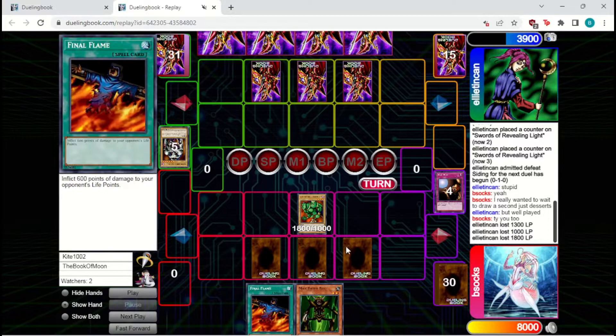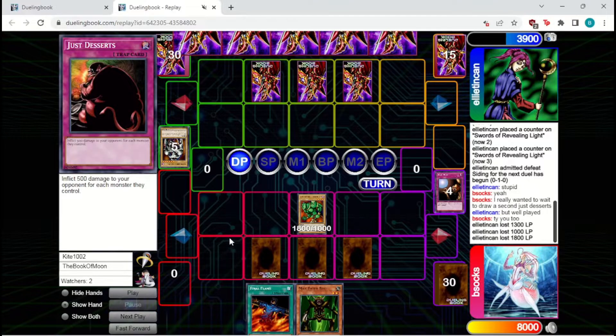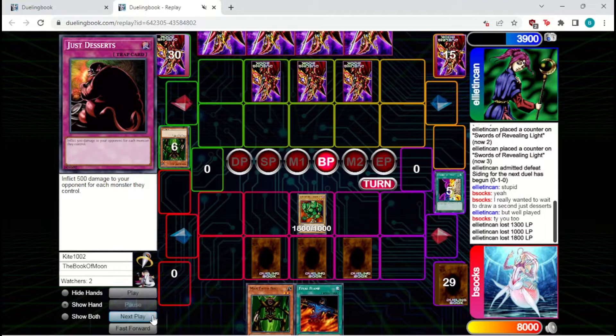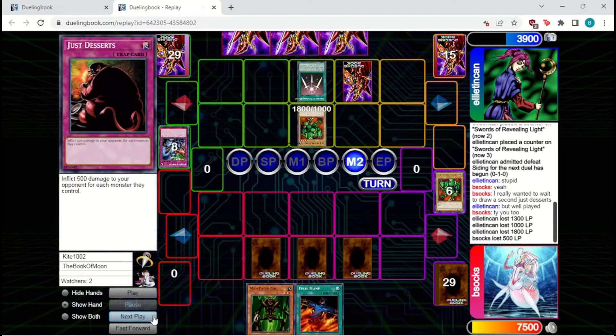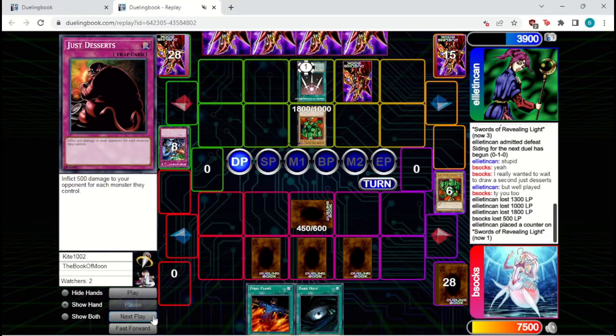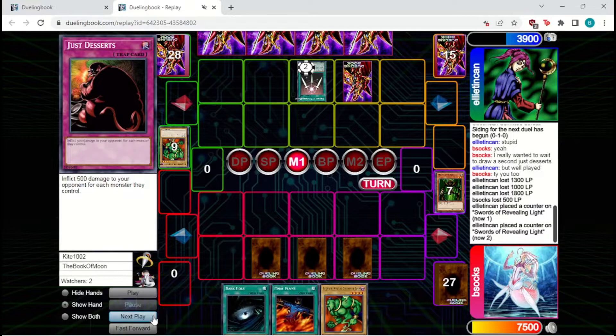They will Soul Exchange and we will Trap Hole it, just in case they have a way to deal with the Maneater Bug. We're a bit rewarded because we're able to bring out a Logen and attack in, and that does connect. They're down to 3900 and we have 2000 damage just on board. If they bring in another monster, that's 2500 damage. They're going to set one and we're just going to keep going aggressive. We Change of Heart their set — it is a Maneater, so it will just pop itself. They're going to Woboku and summon out a Logen of their own.